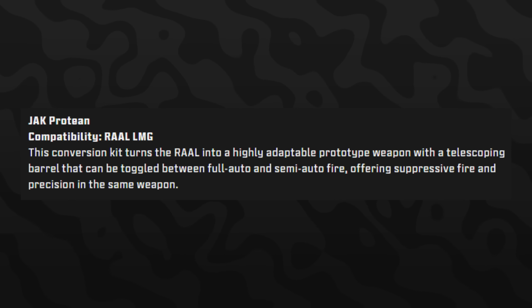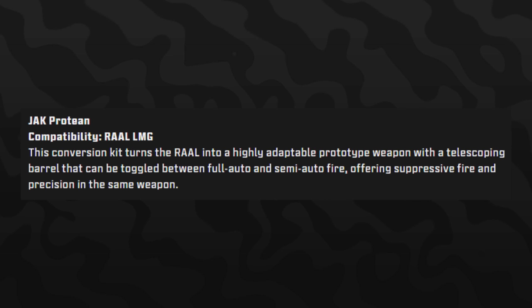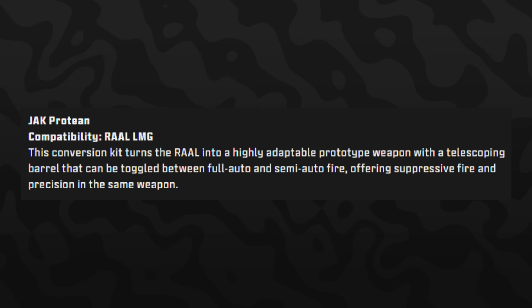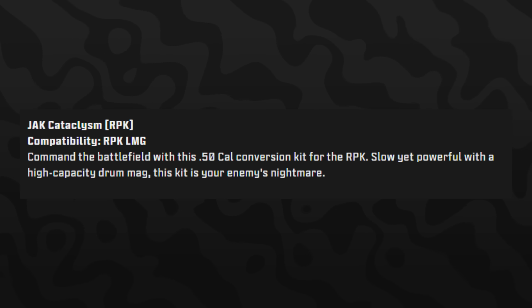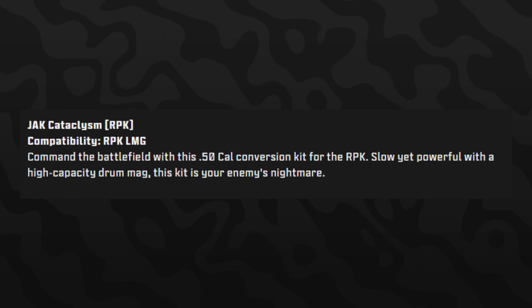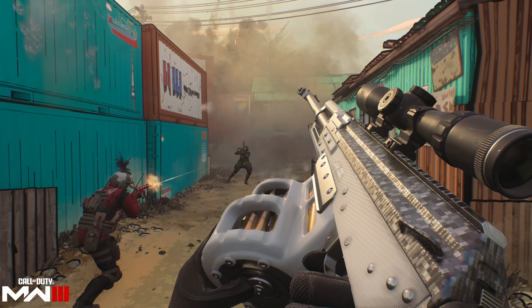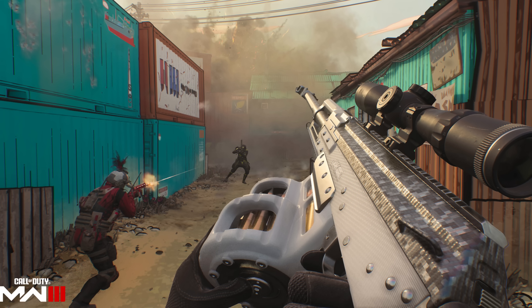The Jack Proteion is compatible with the RAM MG, turning it into a highly adaptable prototype weapon with a telescoping barrel that toggles between full-auto and semi-auto fire, offering both suppressive fire and precision. There's also the Jack Cataclysm for the RPK — a .50 cal conversion kit that's slow but powerful with a high-capacity drum mag, essentially turning the RPK into a sniper rifle.